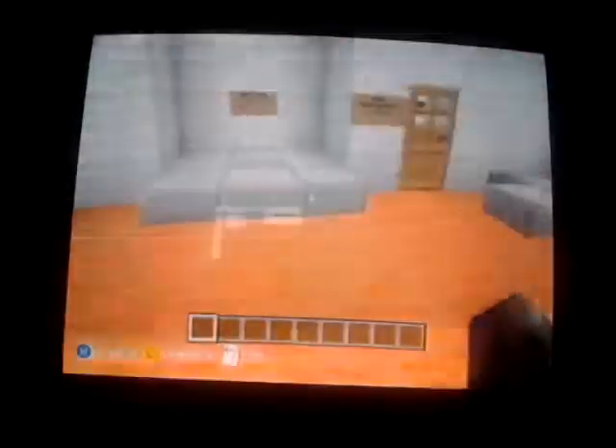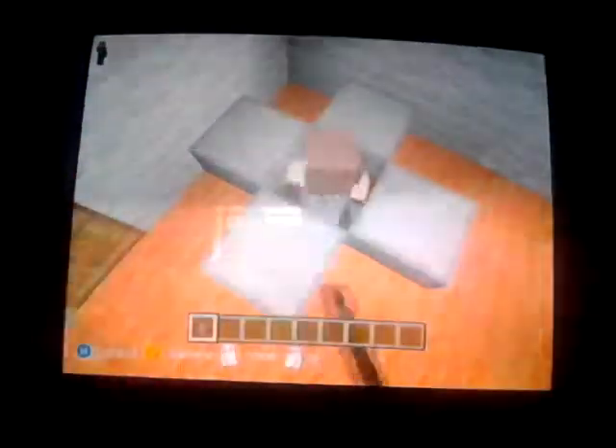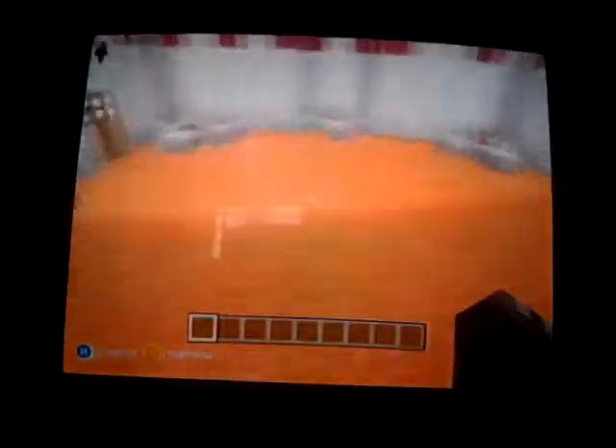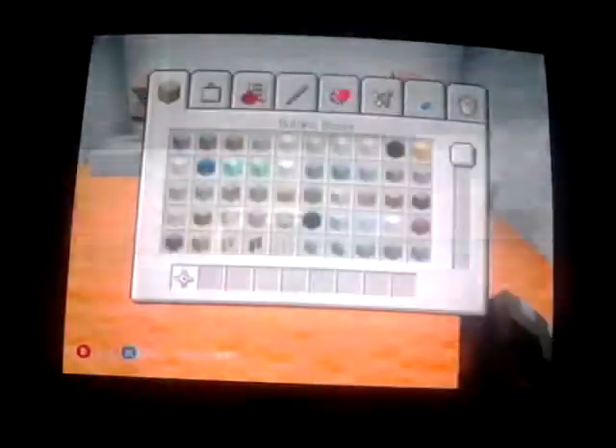Let me show you that the map does indeed work. I'm going to grab some villagers and put them all in the pods. Come on, get in there! Okay, all the villagers are in their pods — imagine these are all players. Now I get in the host pod. As you can see, they can't get out — but if you do this, check that out! They're all out of their pods!